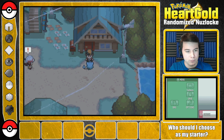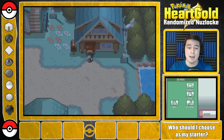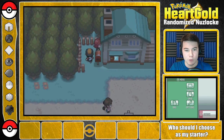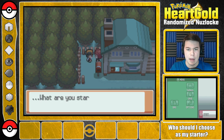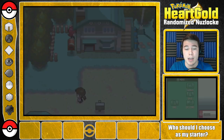Outside, the host briefly encounters Lyra and her Meryl, then heads to the rival standing outside the Elm Pokemon Lab: 'What are you staring at?' The host says: 'If you guys have any suggestions of what to name my rival, please let me know in the comments below.' Then entering the lab: 'Hi Salmon, I've been waiting for you. Do you know anything about my research?'